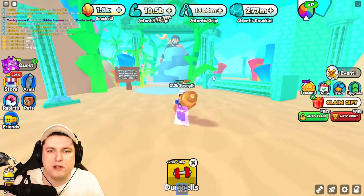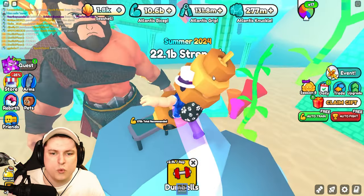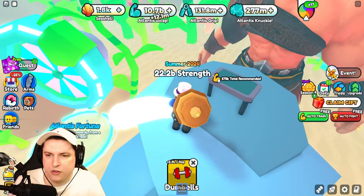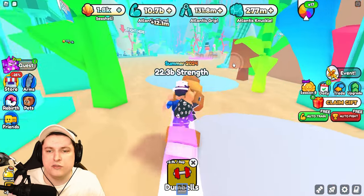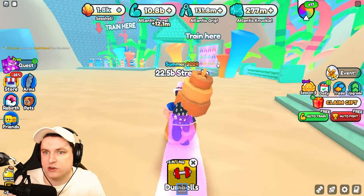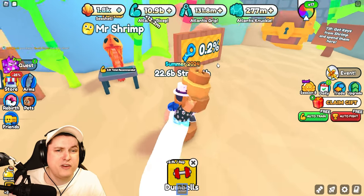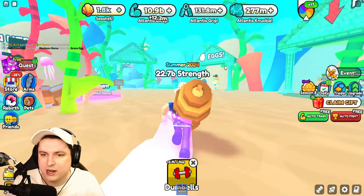The main thing we should probably focus on is Neptune because this guy is going to be pretty strong. We need 575 billion — they said they wanted to make this update really hard. It's going to take a while because we have no titles and no arms to increase our strength. It's going to be kind of a pain until next week when it's probably going to be nerfed. And then we have the shrimp, which requires 3.5 trillion — so there's so much right now in this event and we can't do anything with it.